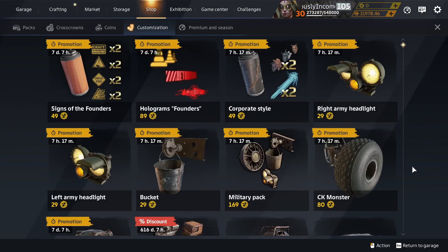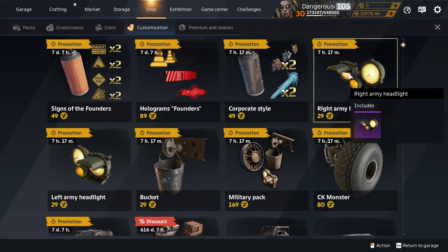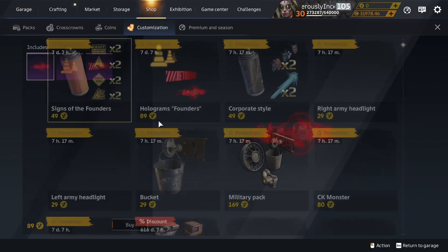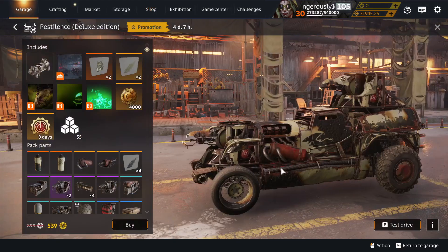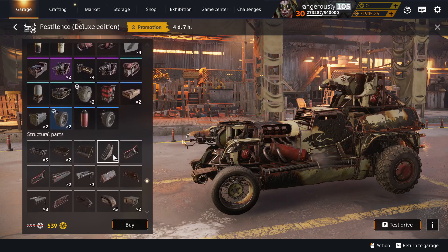Customisation packs — for eight days you can get these, which are not tradable, so they're worthless. Corporate Style is not new. Holograms Founders is not a new pack. All been before — they all come from Signs of the Founders and from seasons, then put into packs which have been around before. Pestilence Deluxe is back. I thought they weren't going to do this after they did ABS Hellboy with its two remedies, but nope — Pestilence Deluxe has returned with its two remedies. I wonder what that's doing to the price. No new parts, nothing different there, been out before.